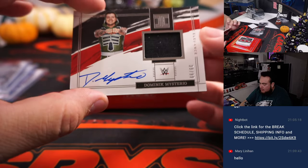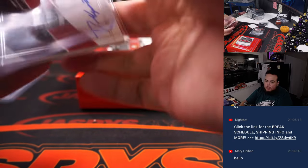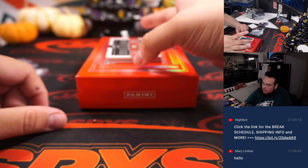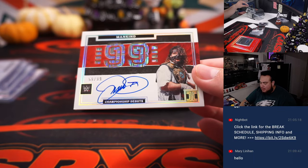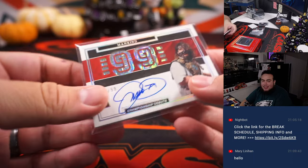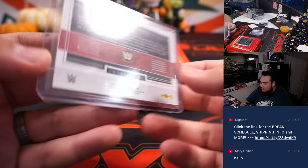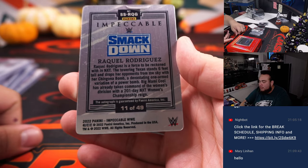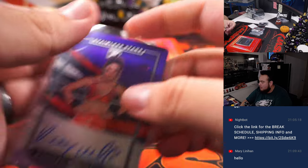Dominic Mysterio, 39 out of 99 — another one for nine, Talent. Mankind — wow, look at that signature, dude, that looks sweet. 59 — oh my god, nine is just murdering this break. Raquel Rodriguez, 11 out of 49, that's spot one, Talent.